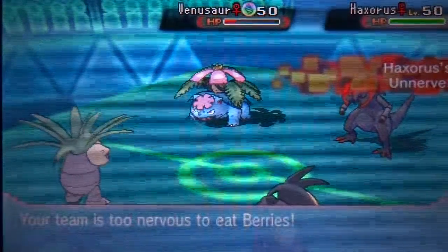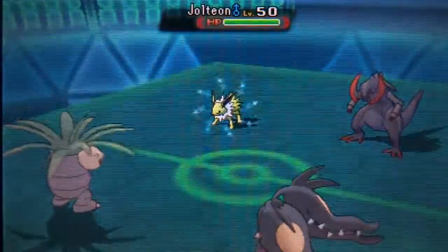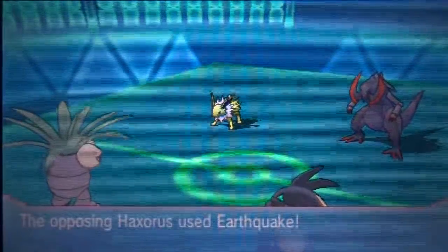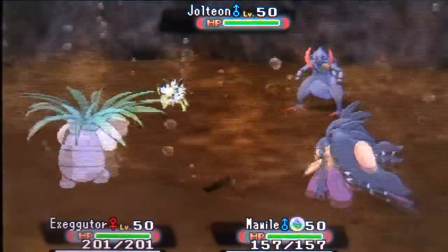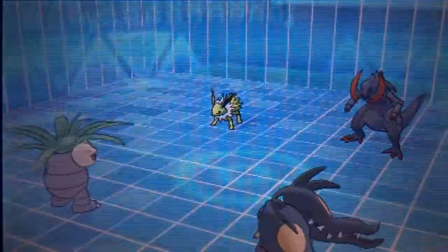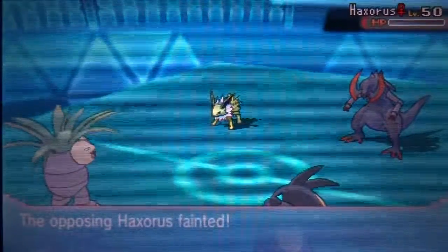Almost a double knockout right there. He brings Haxorus next, which is intimidating, especially with Unnerve since this is the Citrus Berry Exeggutor. Haxorus gets access to Earthquake and it's a very common move. He brings in Jolteon with Levitate - I'm like oh yeah, he's definitely going for an Earthquake. So I Protect here just so I can get the Trick Room up, and with Trick Room up I can one-shot the Haxorus. We do see the Earthquake - it's resisted by Exeggutor and it's a Life Orb so no Focus Sash to worry about. I get the Trick Room up and just go straight for Play Rough into the Haxorus - that easily picks up the knockout. Already two knockouts just from Mawile alone.